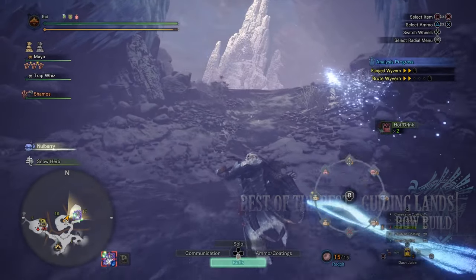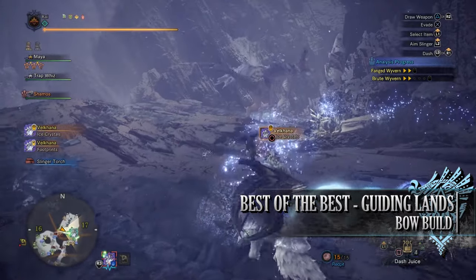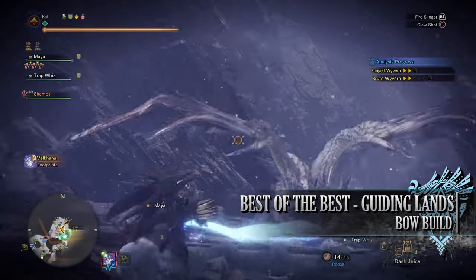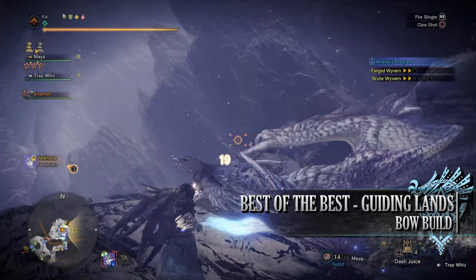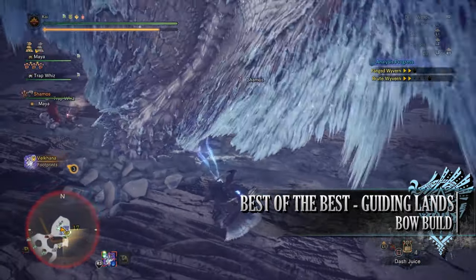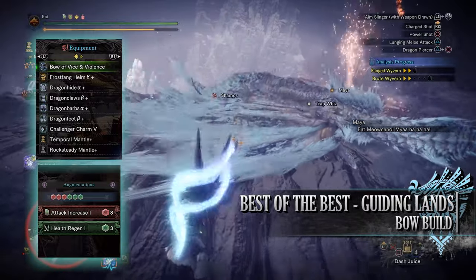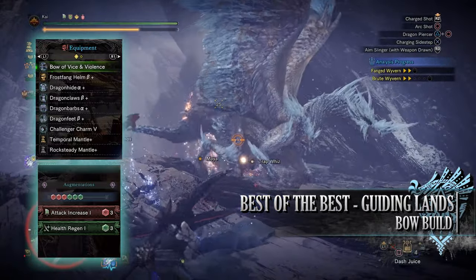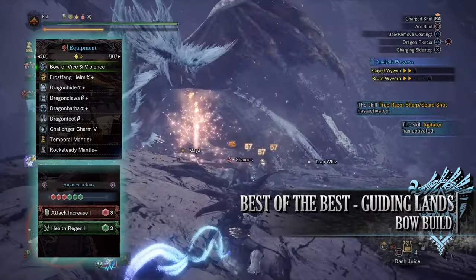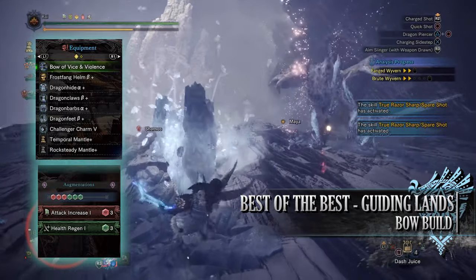Which brings us on to the fourth and final build — the best of the best Guiding Lands bow build. This is an effective raw attack build you can take into the Guiding Lands and use to farm pretty much any monster you come across. The bow is arguably best when using elemental damage, however elemental builds in the Guiding Lands can be frustrating as you constantly have to go back to camp and switch out the bow and charm to match whatever monster you're going up against. This build means you can use it against pretty much any monster without having to constantly go back to camp and change.